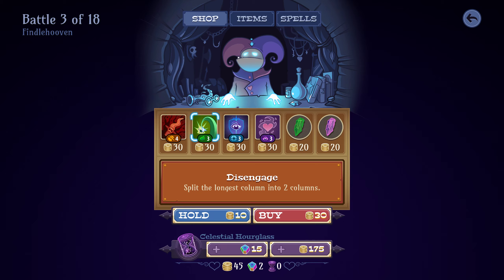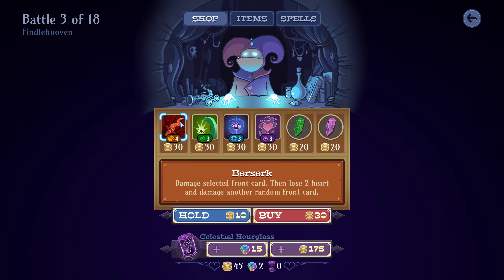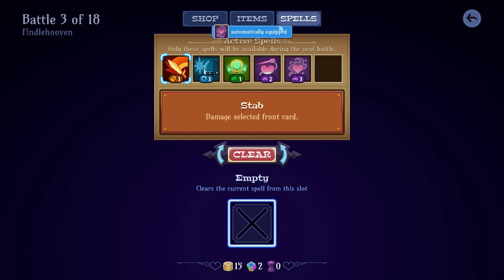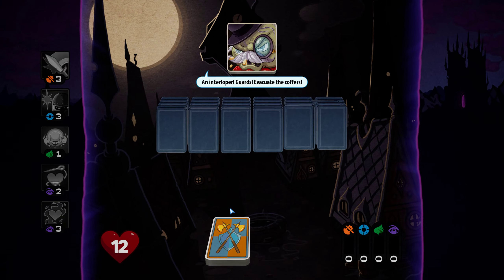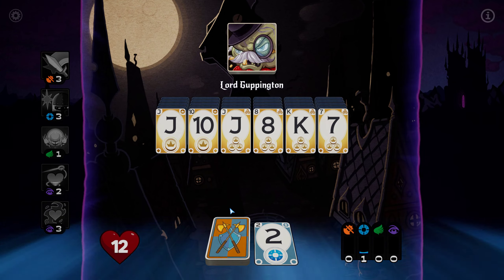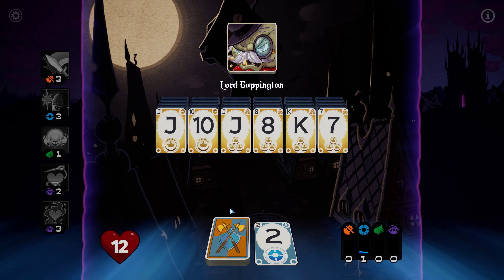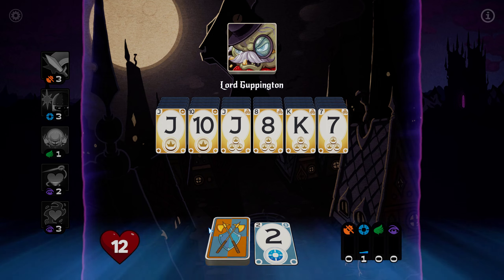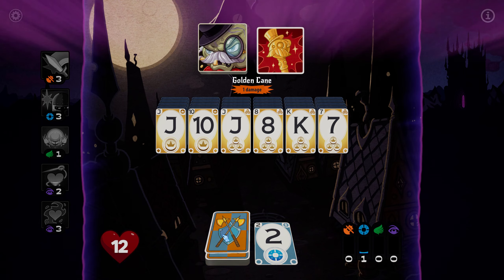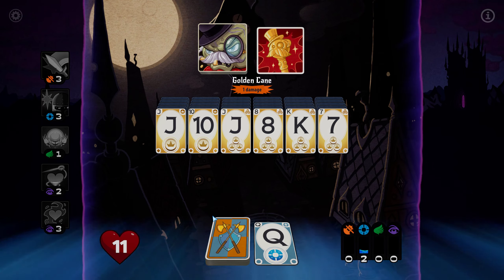This one's kind of handy — splitting the longest column into two, though you take two damage, which is rough. The heal is by far and away the best thing you can get, because I'll often trade a heal one-for-two. In terms of efficiency it just makes a lot more sense. The further you get, you earn another different currency. On the mobile version you just have to pay to unlock different decks, and then as you get further, they give you an in-game currency to buy things.